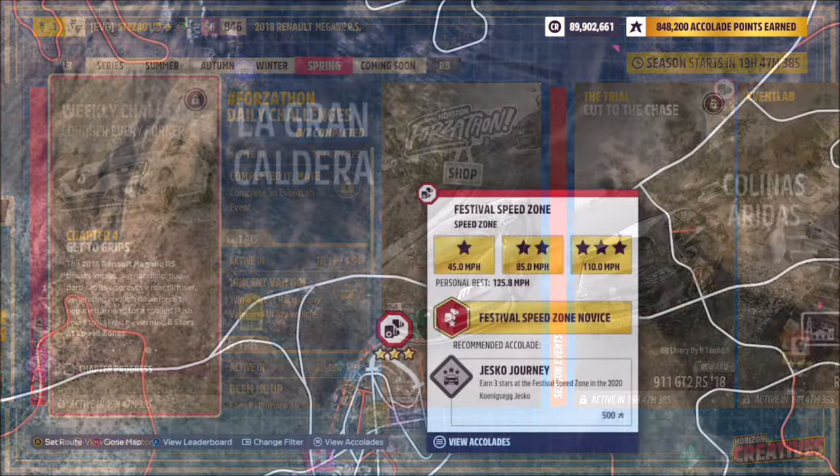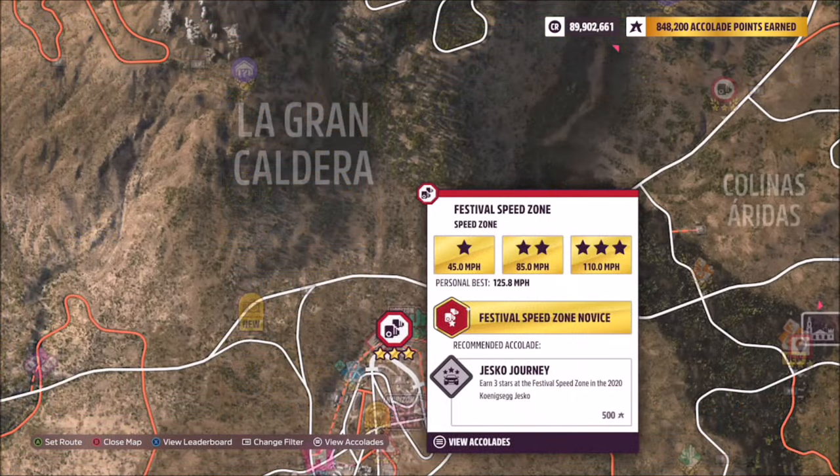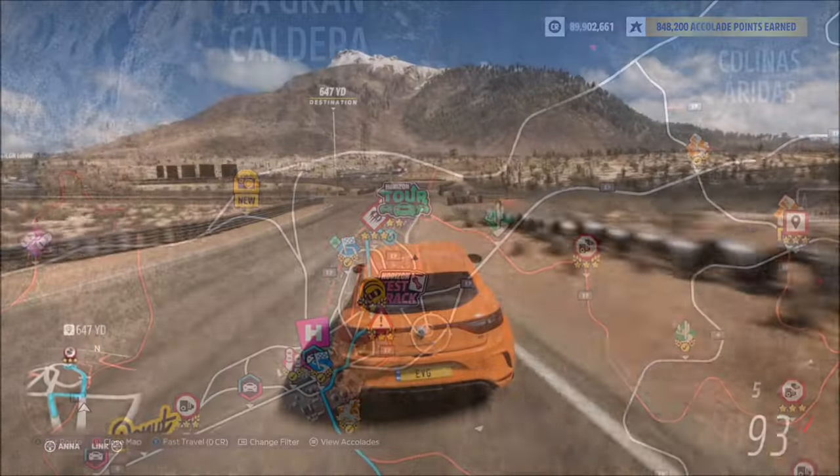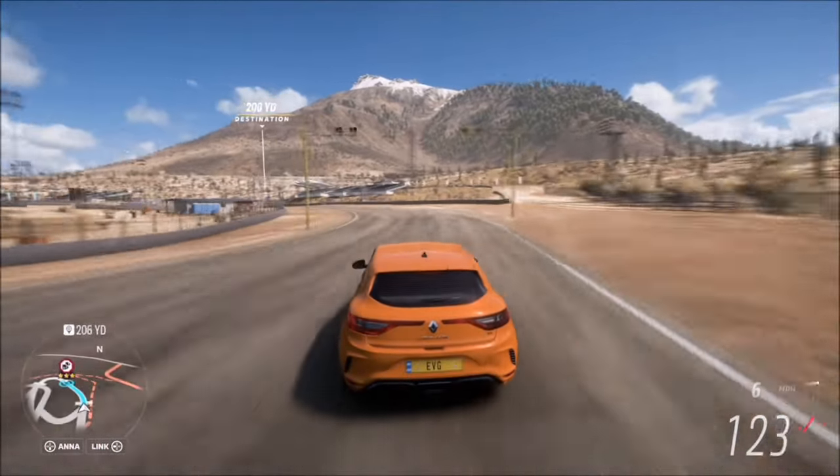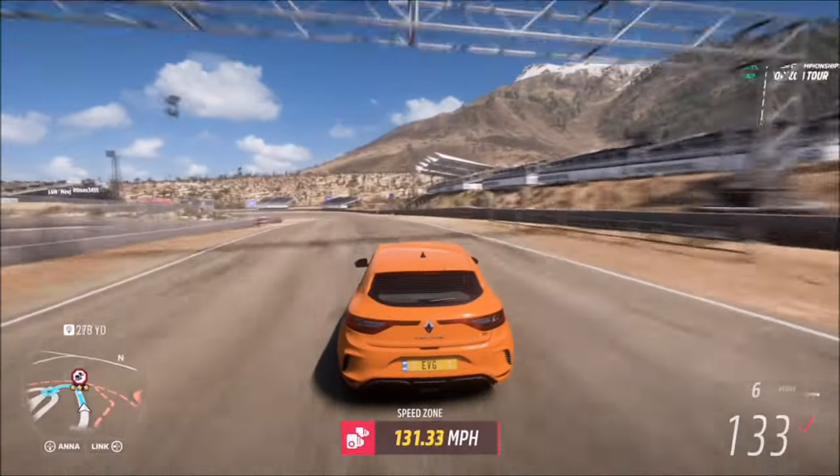The final challenge is another easy one, wanting you to earn six stars at speed zones. The speed zone I picked is the Festival Speed Zone — three stars on here is only 110 miles per hour, or two stars is 85. So it's a really quick and easy one to complete.